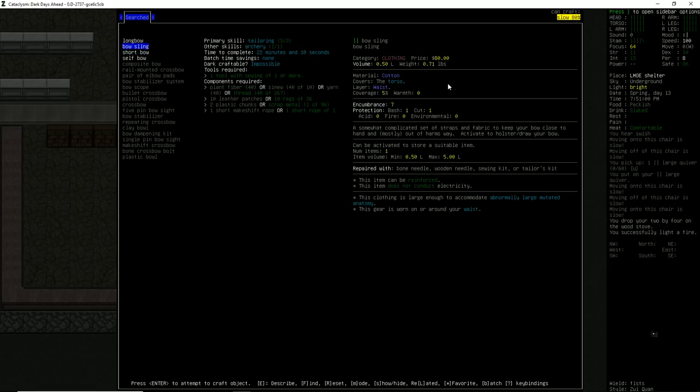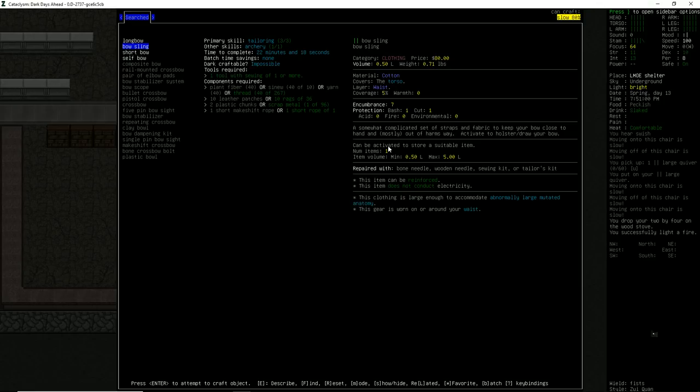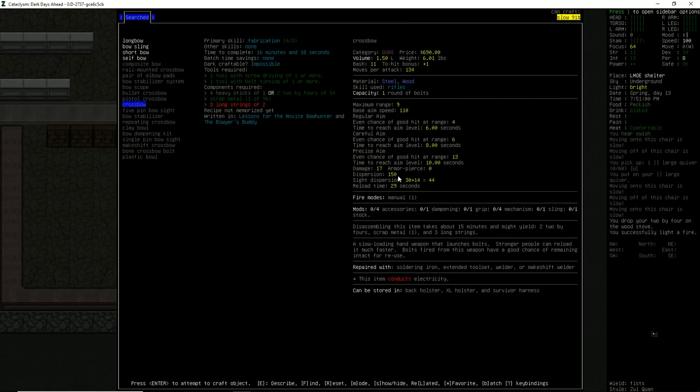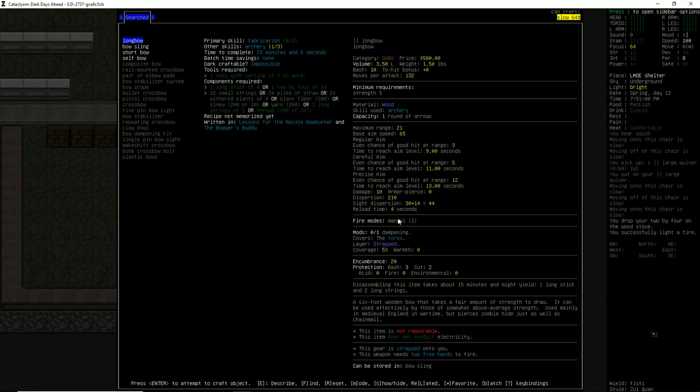A bow would be great because there's just an endless supply of wood around, and we'd be able to make our own arrows without too much trouble. Looking at the stats, the longbow seems like it does 10 damage, while the shortbow does 4 and selfbow does 5. There's also a crossbow — it's going to do 17 damage, but it needs 3 long strings. The crossbow reload time is 29 seconds, while a longbow is going to take 4 seconds.